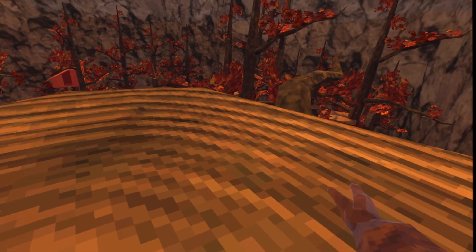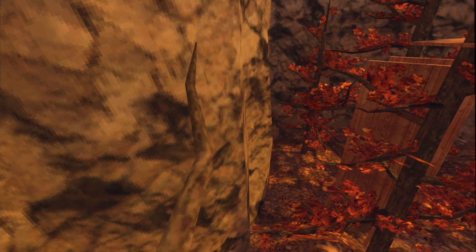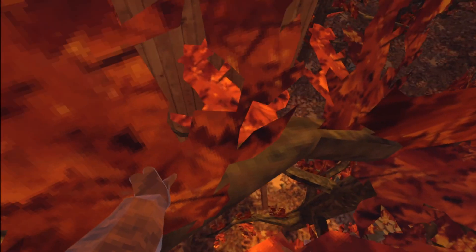You want to start your speedrun at the center of this stump. When you release your hand, your timer starts, and you want to run — because it is timed. Run down this branch, jumping off this wall, and landing on this branch right here.